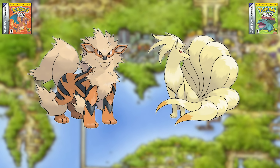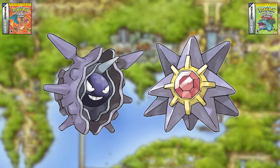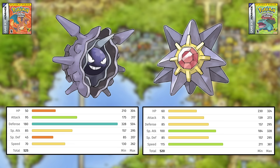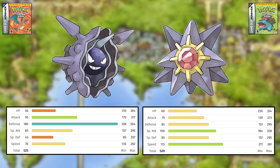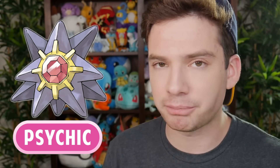Next is Arcanine versus Ninetales. Like in Gen two, Arcanine now has far better stats and gets the win. Next is Cloyster versus Starmie. Cloyster is Water Ice type with a base stat spread wildly in favor of Defense, while Starmie has a near identical base stat total but with much more balanced stats — the best two of which are Special Attack and Speed. Like Golduck versus Slowbro, Starmie being a Psychic type is a massive benefit, so I'm giving it the win.